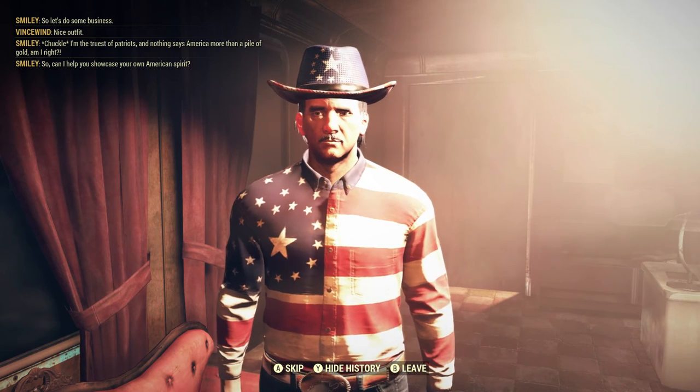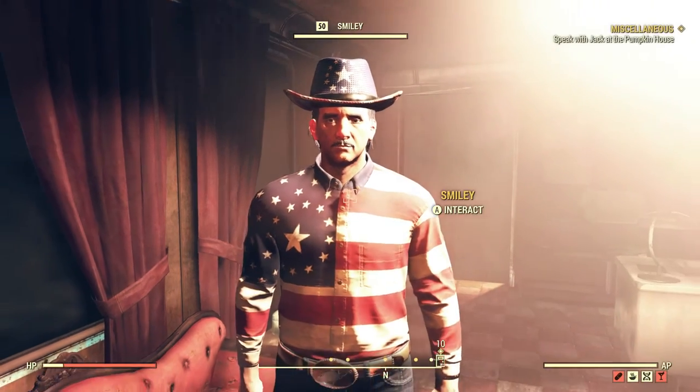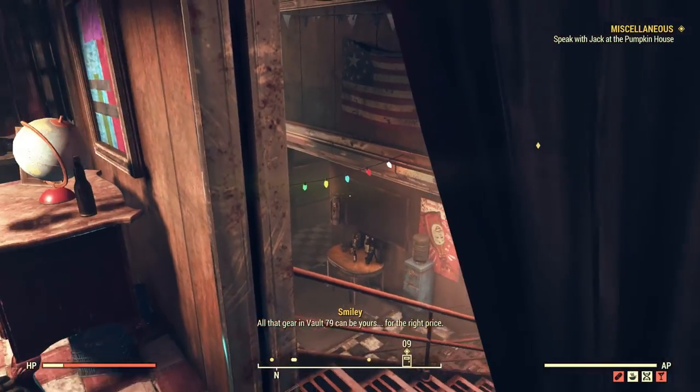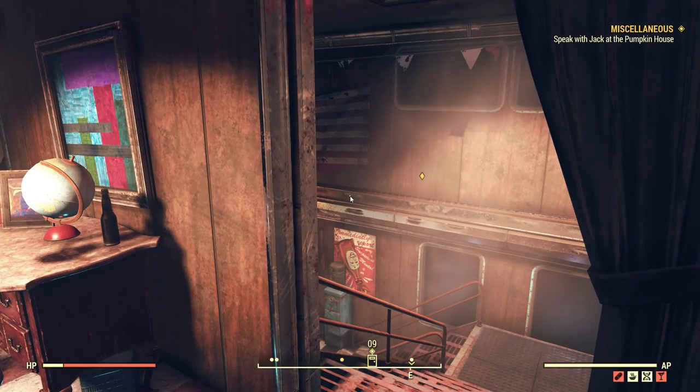He then asks 'Can I help you showcase your own American spirit?' — same prices, same deal. And that's Smiley and the Wayward, the only place I'm aware of where you can buy gold bullion for caps. If you have any questions or comments, please leave a comment. If you like what I do and want to see similar content, please like and subscribe. We should be back Wednesday with the Vault 79 gold bullion vendor. Have a good day, folks.